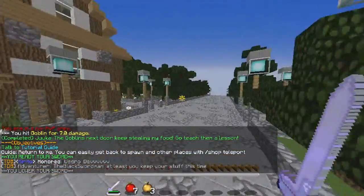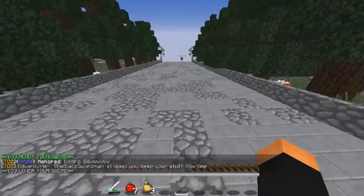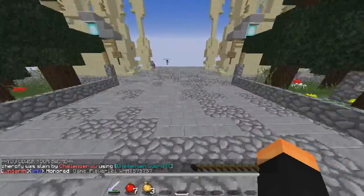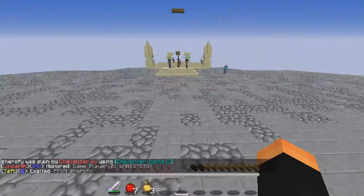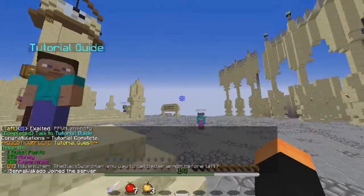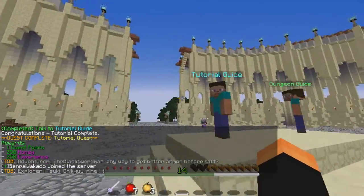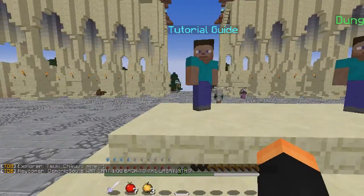Talk to the tutorial guy again. We're just going to go through the tutorial so we actually get the feel of what this is about. From the looks of it, it seems similar to the first SAO 1.0 where we have to fight Heathcliff again — this is going to be interesting. Rewards: quest points, 250 money, and 250 experience.